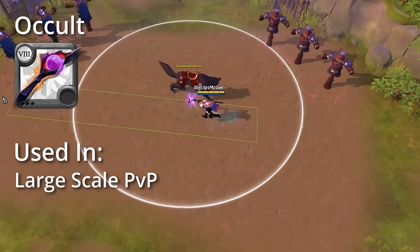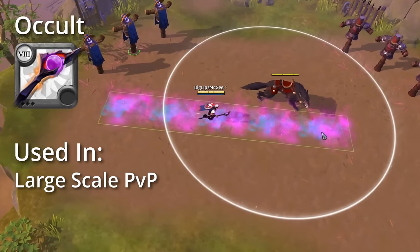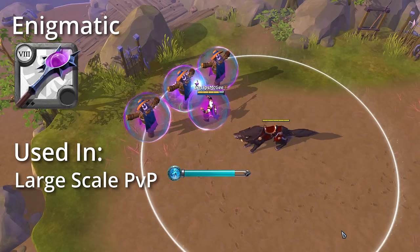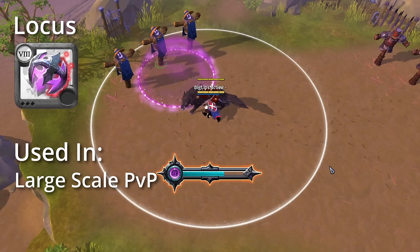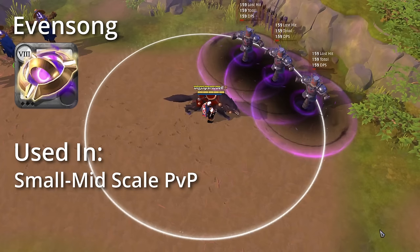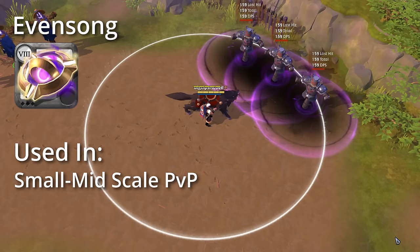The Occult Staff is a unique item that lays down a carpet to speed up allies and slow down enemies, used as a utility role for large groups in PvP. Next is the Enigmatic Staff which applies a powerful reapplying shield to allies in an AoE, mainly used in large-scale PvP as a supportive role. The Malevolent Locus cleanses all allies of debuffs within a large AoE, mainly serving as a defensive support role in large group fights. Last but not least we have the Evensong which applies a versatile debuff to enemies in an AoE, mainly used in small to mid-scale PvP fights as a supportive role or DPS option.